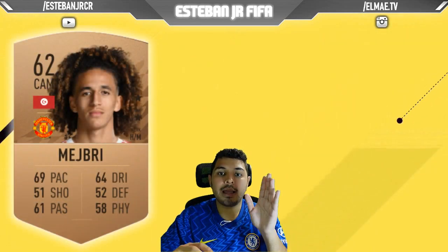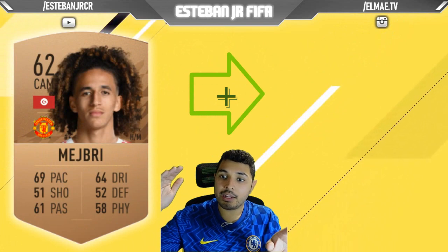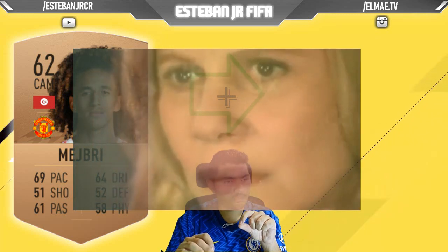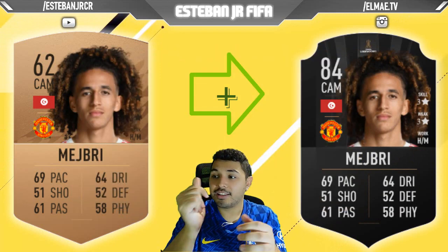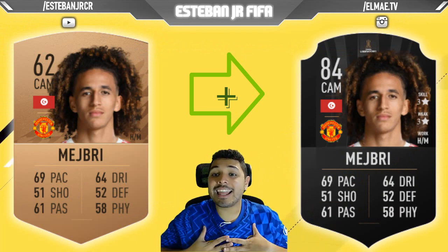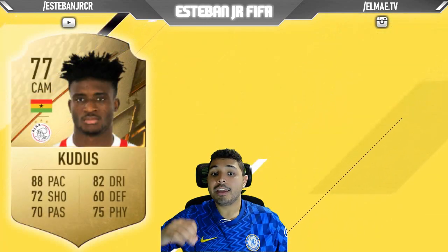Next we have a player from Manchester United — we're talking about Manta 3. He's a 72 and he can scale to an 84. He has really good work rates. As you can see, he has high attacking and medium defending. Those are my favorite work rates for central attacking midfielders.